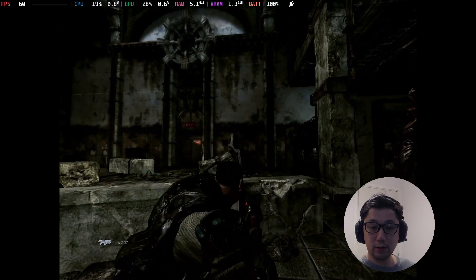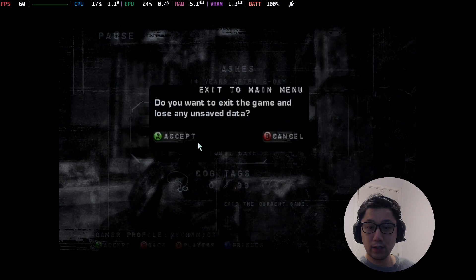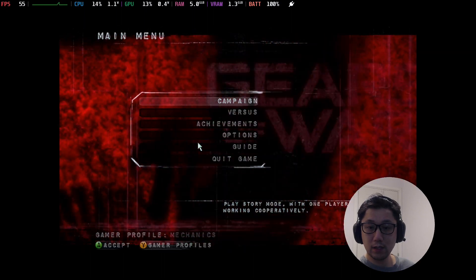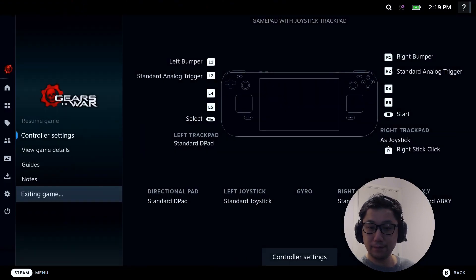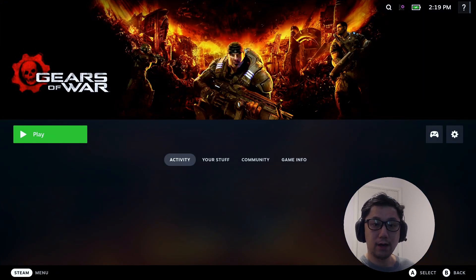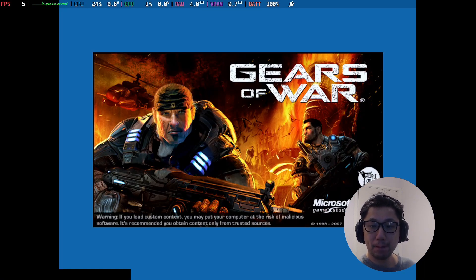Let's just quit here and see if we saved it. Exit game. Boot this game up again and let's see if we can go back to that area. If we can, I think the save is fine and we can leave it there.